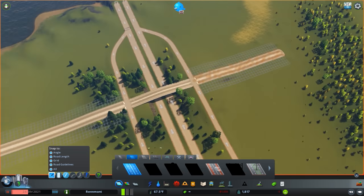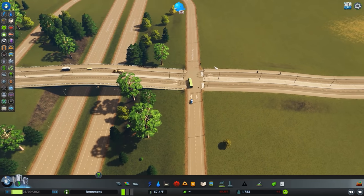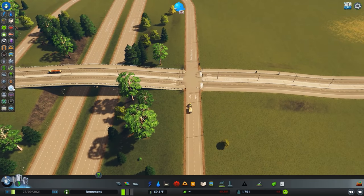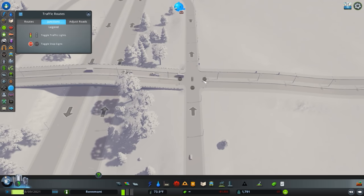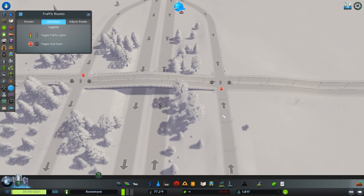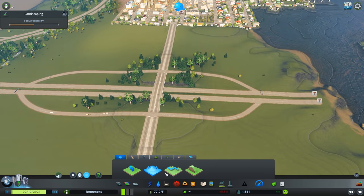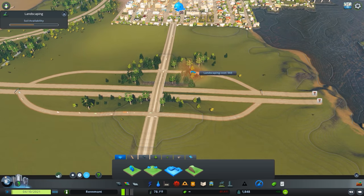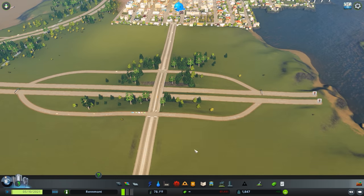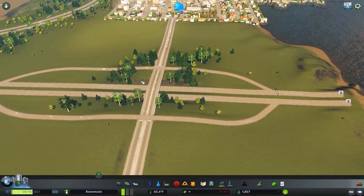Now we have a very basic interchange into the city and this will function well too. A couple of things I would do to improve this: you could have a roundabout here — that would be one way to remedy any potential traffic problems. You could also get rid of these traffic lights and add stop signs. This will function just great. You could improve the aesthetic by terraforming a bit, and truthfully you could eliminate those stop signs and it'll function even better.